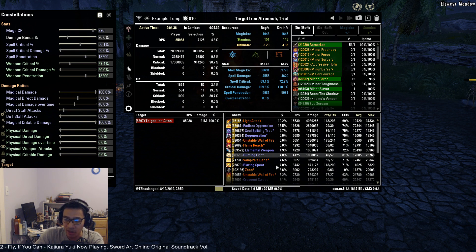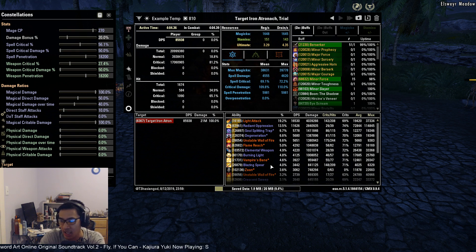Blazing Spear got a hefty nerf, so it appears much farther down the DPS chart compared to previous patches. However, Burning Light is still a potent proc — combining the DPS it accounts for roughly 7,500 DPS. To justify replacing Blazing Spear you'd need a replacement DoT dealing around 5–6k DPS, since some burning light comes from Crescent Sweep. No DoT currently can do that — Soul Splitting Trap and Degeneration come close but we're already running both, which is why Blazing Spear stays in despite the Scale Breaker nerf.